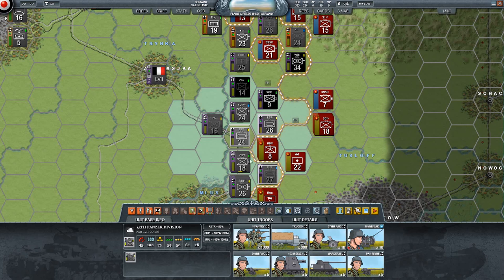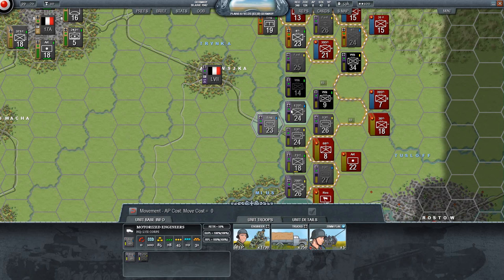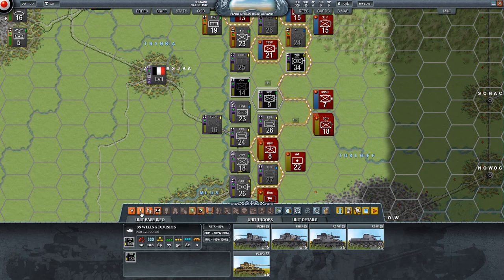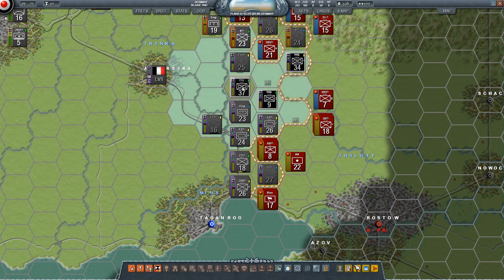We'll hold them off hopefully. Can we still move any of these? Yes, we can - that is rather nice. Can the engineers still move? This is a bit of a weak spot - the enemy might go for it and when they do, bad things tend to happen. They're all pretty much pooped.